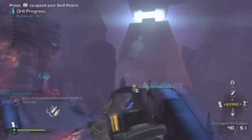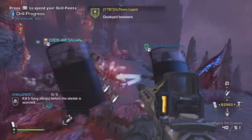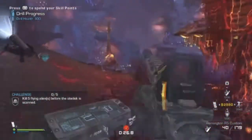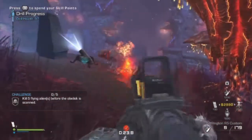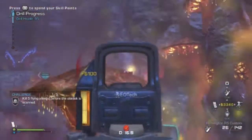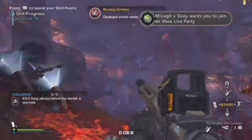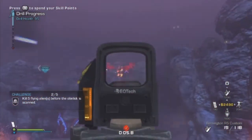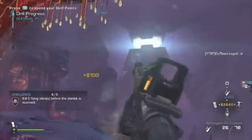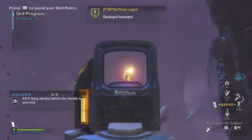Kill 5 flying aliens while the obelisk is scanned is really difficult if you've got aliens at your feet and can't look up into the sky. Sentry guns help free you up to look skyward, though they risk stealing the kills - IMS would be a better idea. If you have Turtle Beaches, listen for audio cues like 'Bombers inbound' or 'Take down that Gargoyle.' With the Specialist ability, double-tap up on the d-pad to shoot Gargoyles down quickly. You get 750 points per Gargoyle kill.